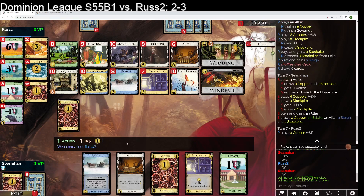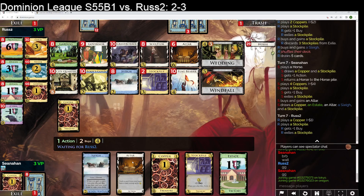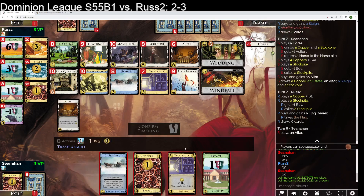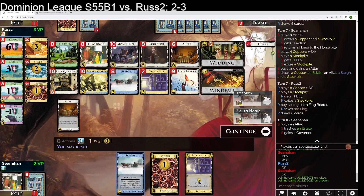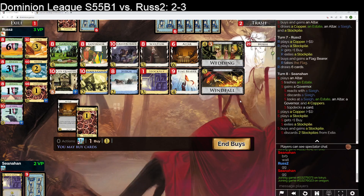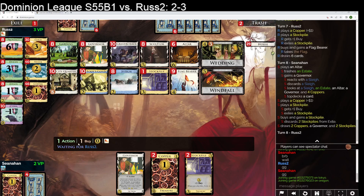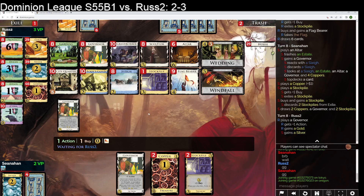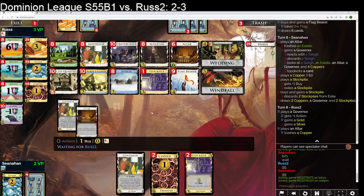Here I'm going to turn this — turn Altar Estate into a Governor and top deck it, I think. And buy second to last Stockpile. I feel like they're decidedly ahead now due to that really bad first shuffle for me. I bottom decked the Sculptor, I don't hit 6. Bottom deck, yeah — Sculptor, 2 Coppers. So that's really rough.